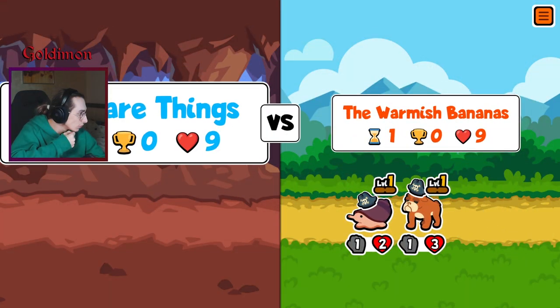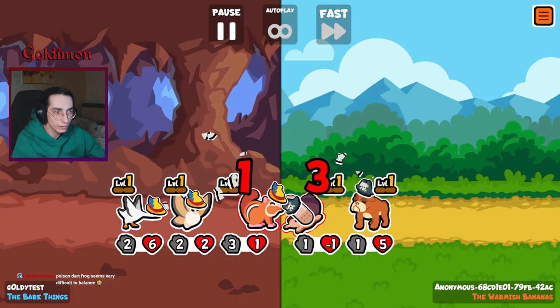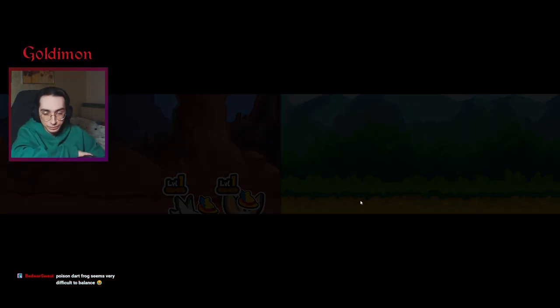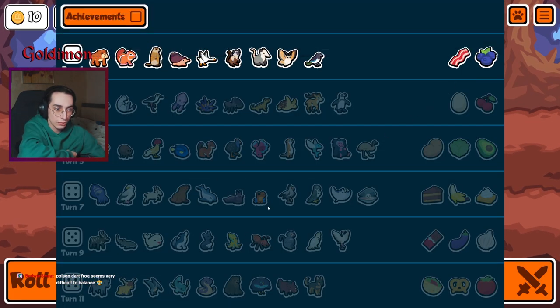Yesterday's vent, which was to another Warthog, seems very difficult to balance. I really wish it would just be friend-ahead attacks, honestly, just so it stops being so annoying.